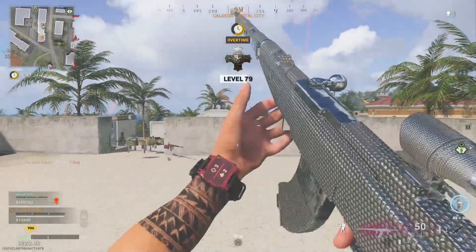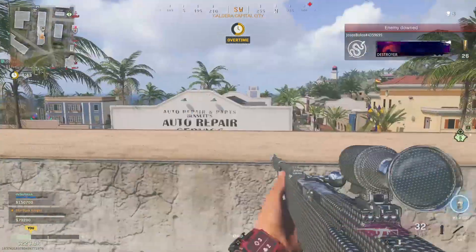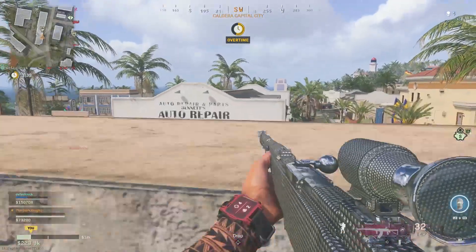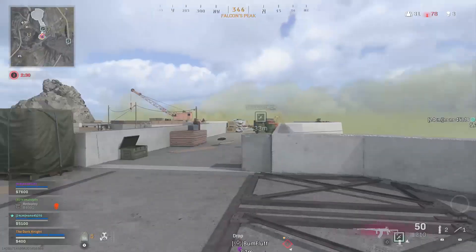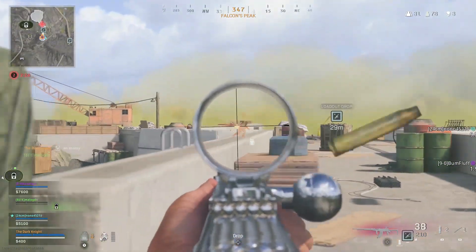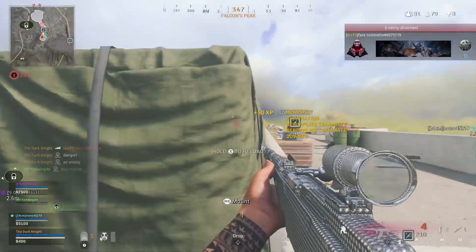A link for the best class for Vanguard will be in the description. All I can say for this gun in Warzone — it is literally beyond a joke. The gun has zero recoil; think of it like the Grau from back in the day when it was meta, or even the M13. It literally has no recoil at all, and if I'm honest it's actually probably better than them both. Today I'm going to reveal the best attachments to use in Warzone to slay through Caldera.